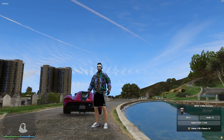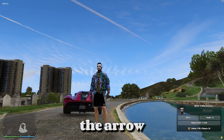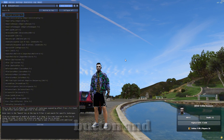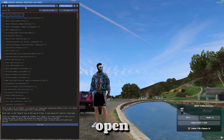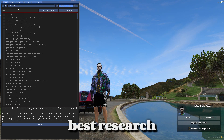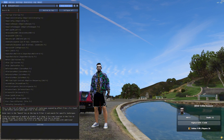Once you're in the game, press the Home button on your keyboard, which is located above the arrow keys near the Delete button. Press the Home button and ReShade will open. I'm gonna show you the best ReShade settings to get the best visuals in FiveM.